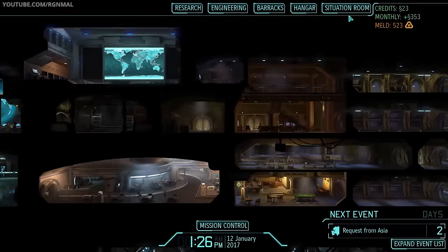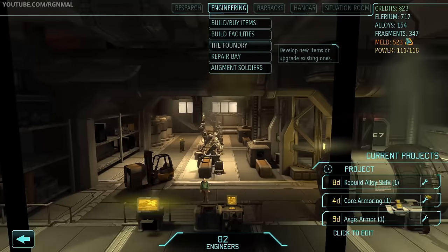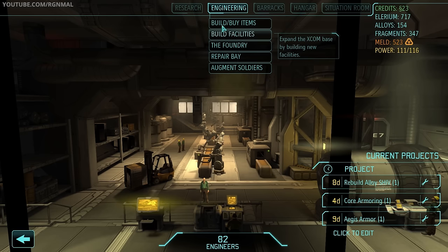Speaking of resources, let's take a look at where we're at. We're sitting on over 700 Elerium, 154 Alloys, 354 Fragments, 523 Meld. Now, the Elerium and Meld might seem pretty good, but when you start doing big investments of like 60 or 70 Meld, this goes quick. So we're in okay-ish shape.